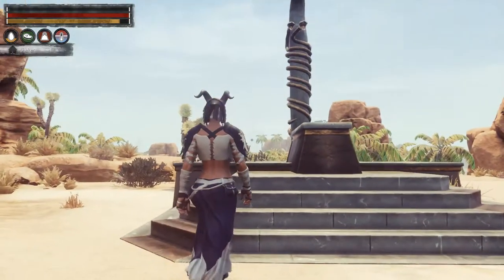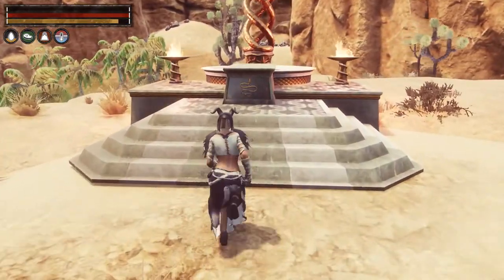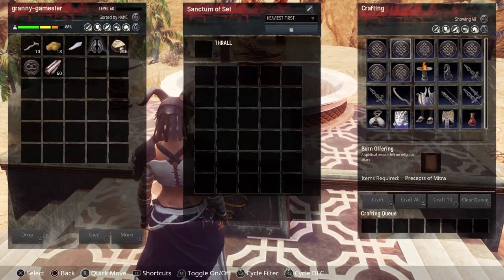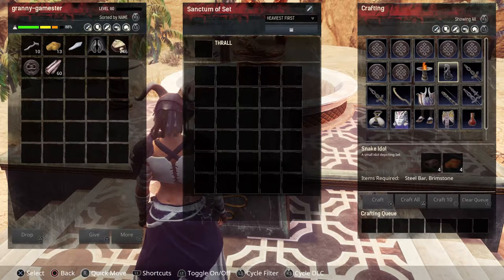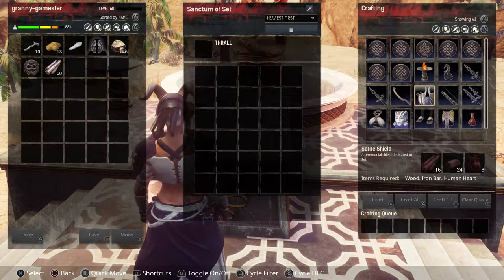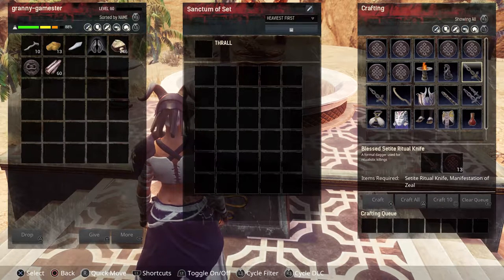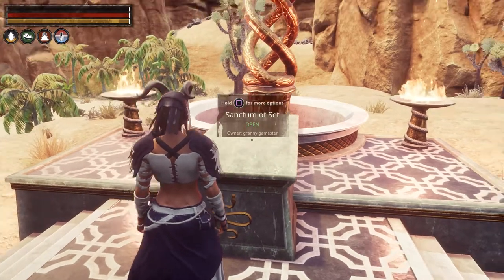The last altar upgrade is the Sanctum of Set. In this altar at level 50 we're going to be able to make the snake idol, the stamped kopesh, and the shield, in addition to the other items. At level 60, two more items show up: the Blessed Setite Ritual Knife and the Snake Bite Daggers.